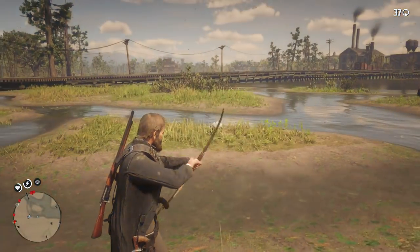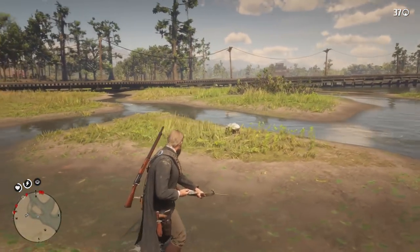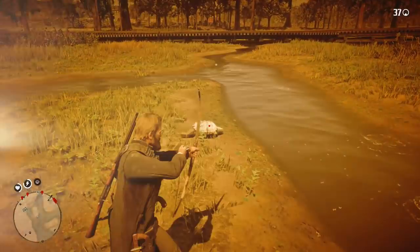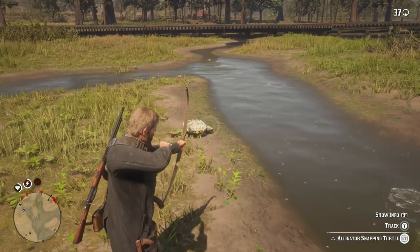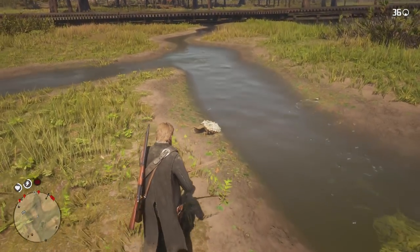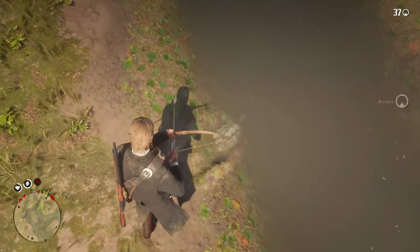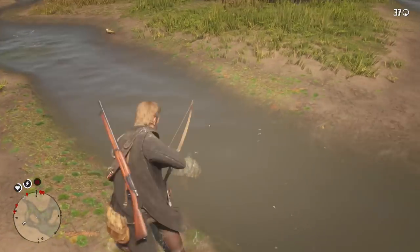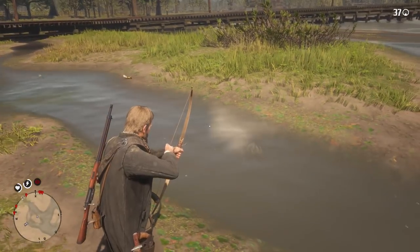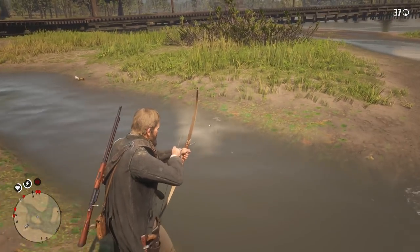Hey, how's it going everyone? Welcome back to another Red Dead Redemption 2 video. My name is SaintsFan and today I want to show you guys two really cool secret and unique items that you can use. One is a pig mask, which is crazy, and the other one is actually a pirate sword. Pirate swords are in this game, so this is going to be a super quick video showing you guys where you can find these things.